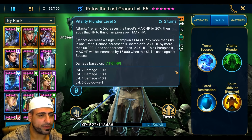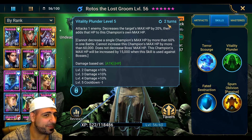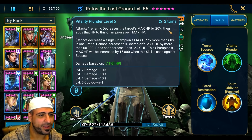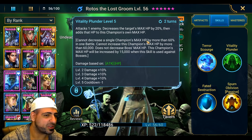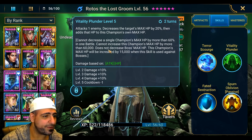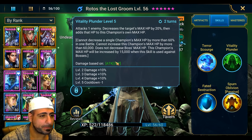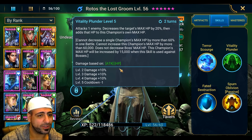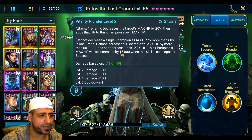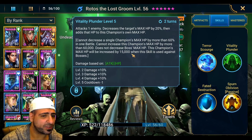Vitality Plunder is a very powerful ability with almost 100% uptime. It attacks one enemy and decreases the target's max HP by 20%, which is crazy for arena, then adds that HP to his own max HP. You cannot increase a single champion's max HP by more than 60% in one battle, and you cannot increase his max HP by more than 60,000. It doesn't decrease boss max HP, but increases his own HP by 15,000 when used against bosses.